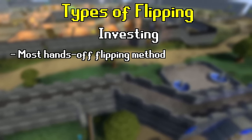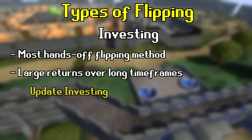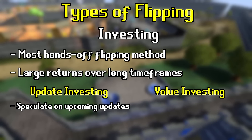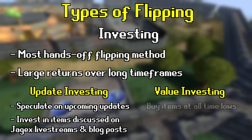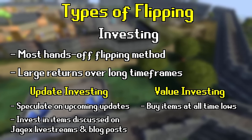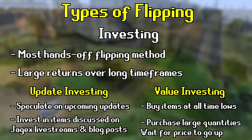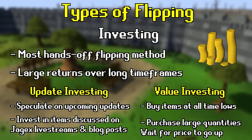Investing is the most hands-off style of flipping and can lead to massive returns over a longer timeframe. There are two types: update investing and value investing. Update investors research upcoming updates and speculate on what items will be popular, playing off price movements discussed on blog posts or Jagex livestreams. Value investors look at items very cheap relative to their high price and place large buy offers while the price is low. Update investing is extremely risky but more profitable, while value investing is less risky but less profitable and takes much longer. Investing requires a massive cash stack — don't consider it until you're comfortable locking away a billion GP for six months or more.